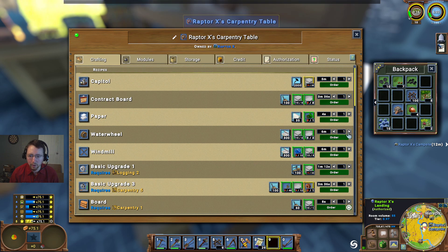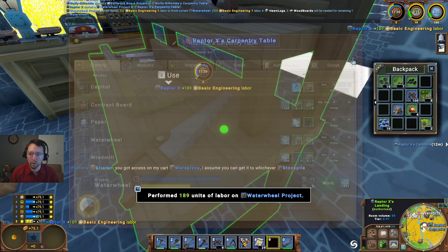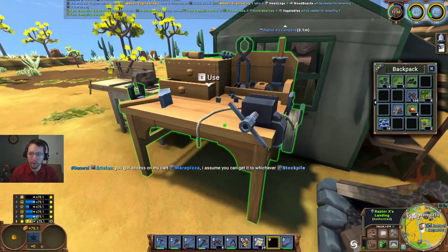Very good. We'll build — let's build two of those. There we go. And we'll go ahead and make ourselves a couple more boards here — I think we just need the one. And there we go. Now I'm out of food.